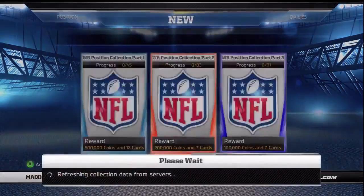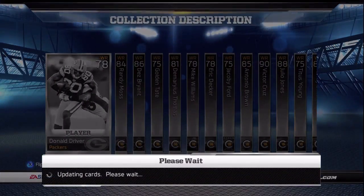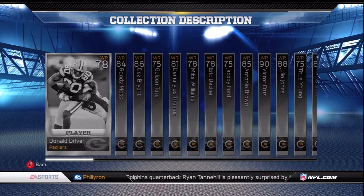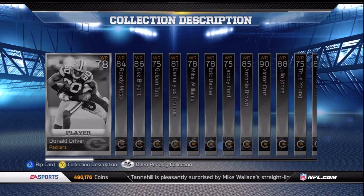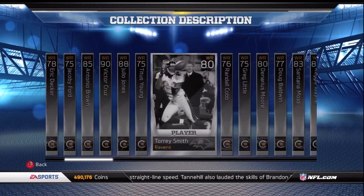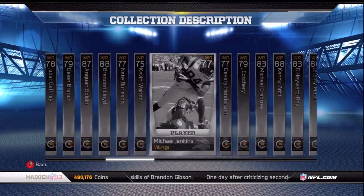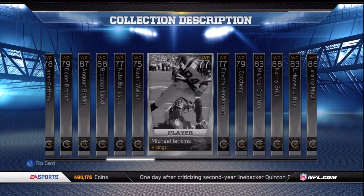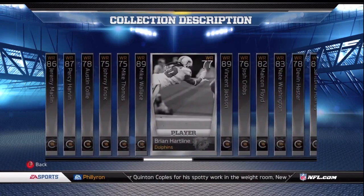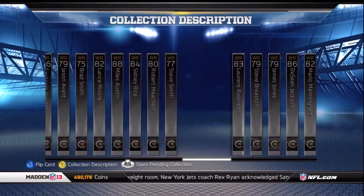What we're trying to do with muttips.com is make things more efficient so you guys can enjoy more time playing Ultimate Team and have an awesome MUT experience. Collection number two is a position collection — 83 cards, overalls ranging from 75 through 90. You can pause this video to see the card names required, or if you're registered on muttips.com, you already have them in your inbox.